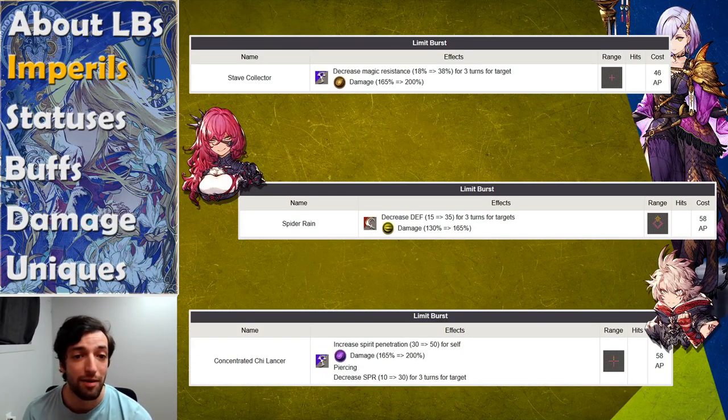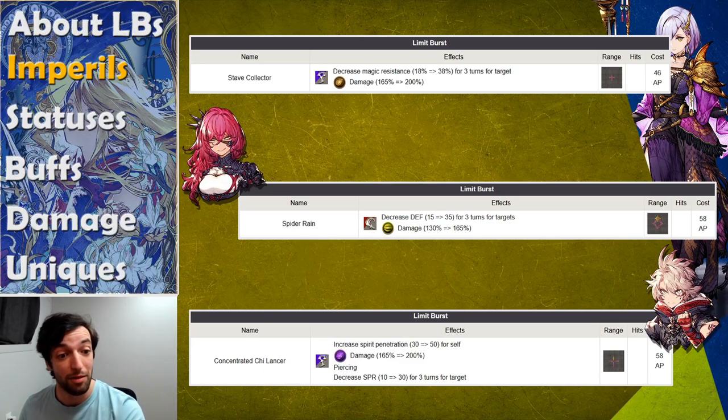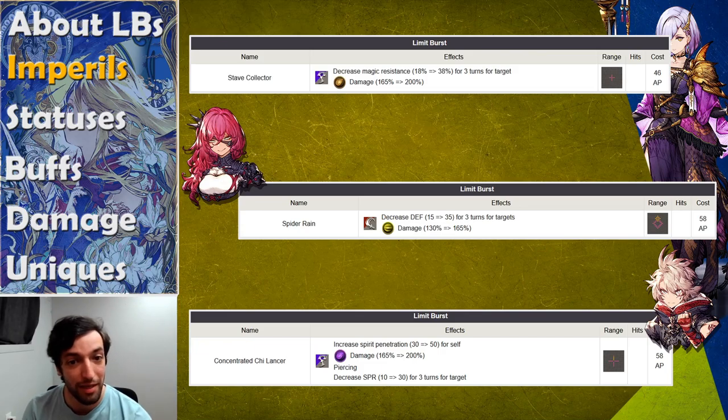The first category I want to talk about is imperils — limit bursts that enable the rest of your team to deal more damage. The top one I like the most is Kill Phase's limit burst, Save Collector. So far in the game, it is the only way to decrease magic resistance on a target, and it does so from 18 to 38 percent. For every level you give your limit burst, you decrease magic resistance by 1 percent more. It's pretty important to get it to 15 or even level 20.